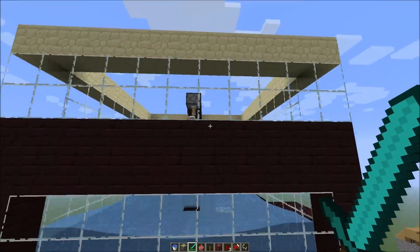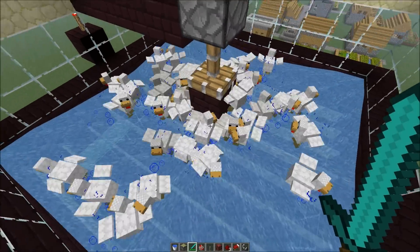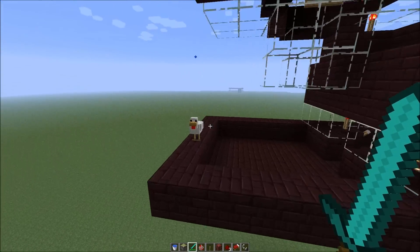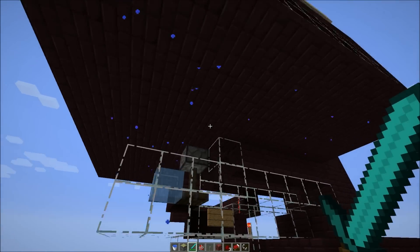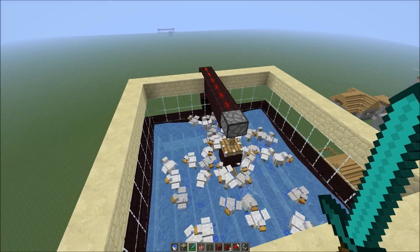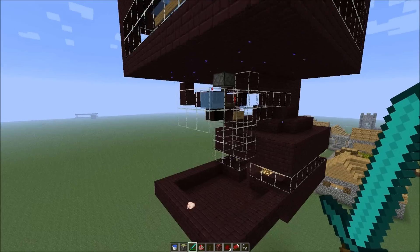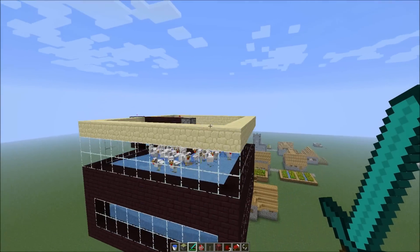If I were to lower this piston so that the block would go nearly into the water, so it would block it totally off, the chickens would get through very slowly. You can probably make some adjustments so that no chickens get through, but I can't think of any right at the moment.